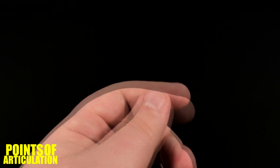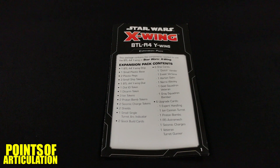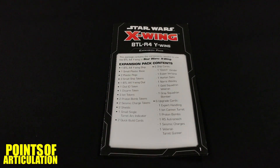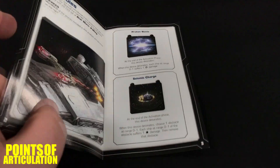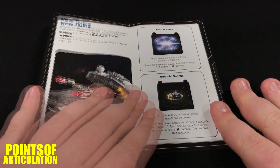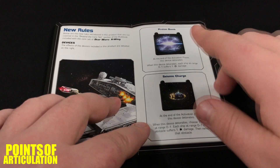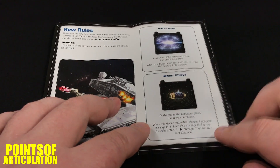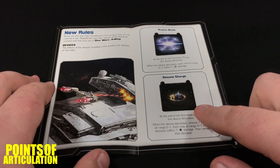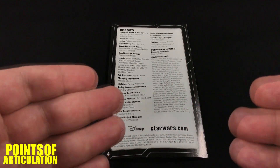Just like every expansion, we do get a nice component sheet for the Y-Wing telling us everything we get in the set. The booklet can open up, and on the interior we have a nice reference page telling us about some new rules such as devices. As we saw with the tokens, we have Proton Bombs and Seismic Charges, and this little booklet basically tells us how those work. Beautiful picture as well, and on the back it's just copyright information.